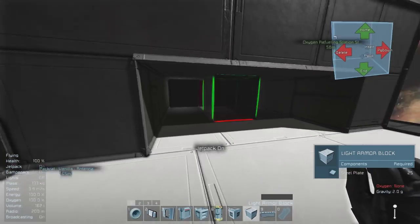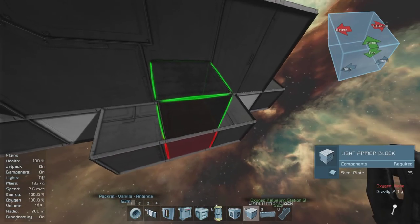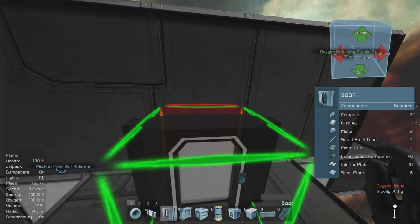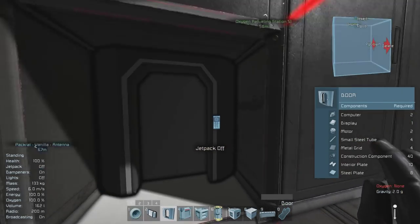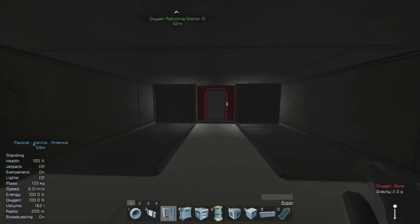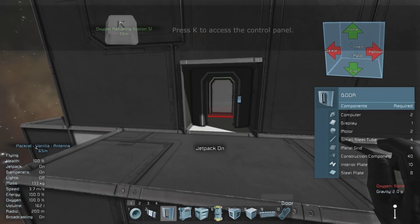And the final touch, of course, is to add the door which makes up the regular airlock. Now this is the dumb airlock that I talked about earlier. You could keep it this way, but since this is a smart airlock tutorial, now we have to add all the components that will make this thing actually work like I showed earlier in the video.